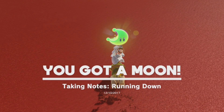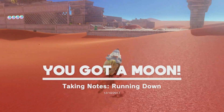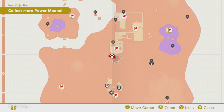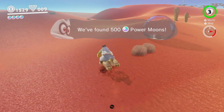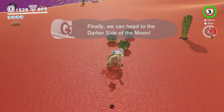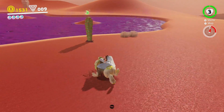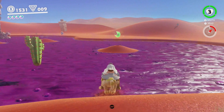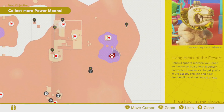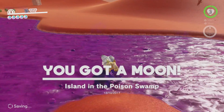Taking notes, running down. What else do we have? We could do the Tracewalking again. We found 500 power moons — finally we can head to the darker side of the moon. There's another moon just chilling here. Was that one of the new ones? Whatever.